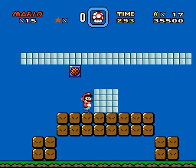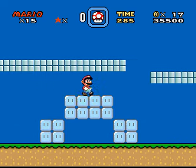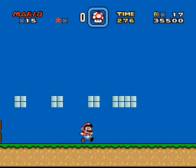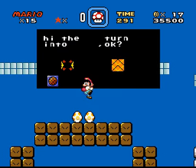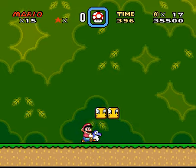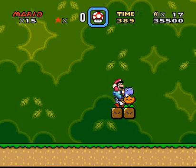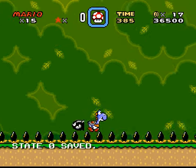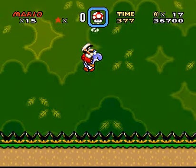Oh, it's the switch! I thought it was something else. I know I missed the switch but I want to explore this place first. It's a regular level with the switch palace put in there. Anyway, it's a blue Yoshi, which is really easy to abuse. But are you gonna force me to use it? I don't know.